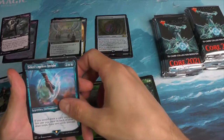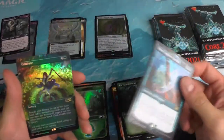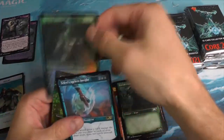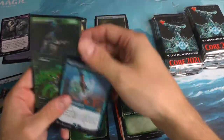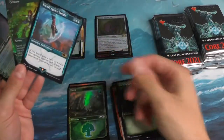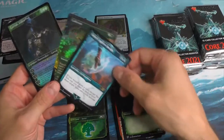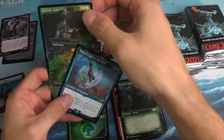A Tepherius Ageless Insight. And a little surprise there — a Foil Cultivate. And another surprise. Oh, would you look at that. These are the days that really make me happy. You pull three very, very nice-looking cards.